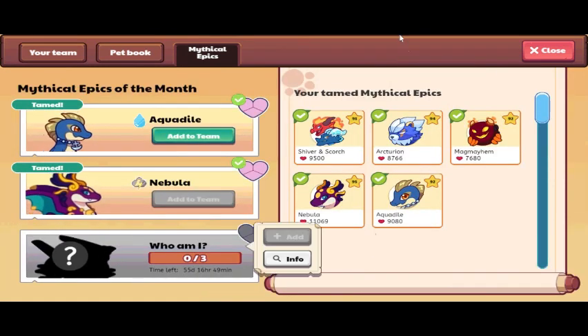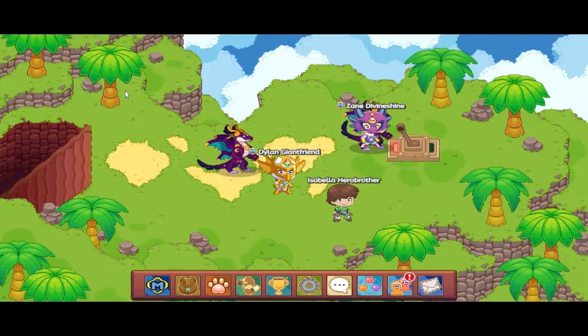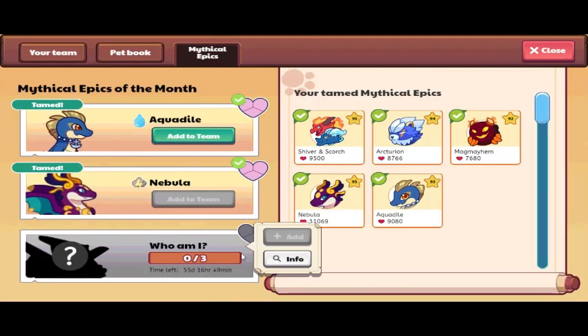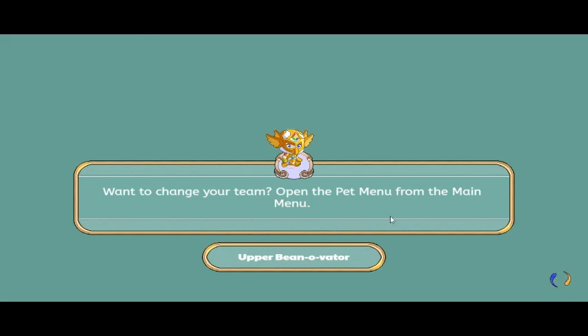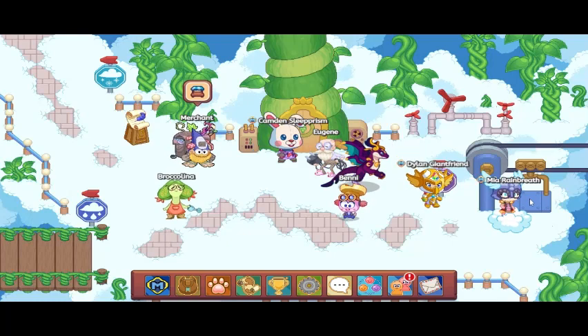Sorry I didn't show the part of me searching — it was way too long because Prodigy wouldn't let me get it. So we're going to find energy cells and see if we can actually get some. Hopefully unlike Bonfire Spire.